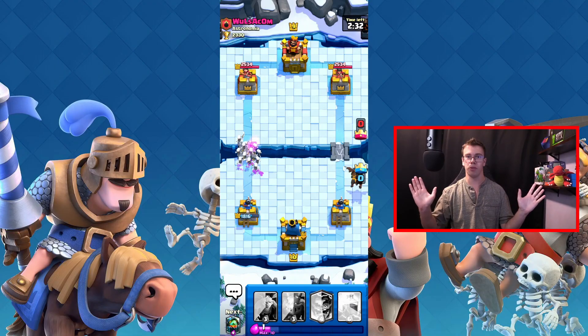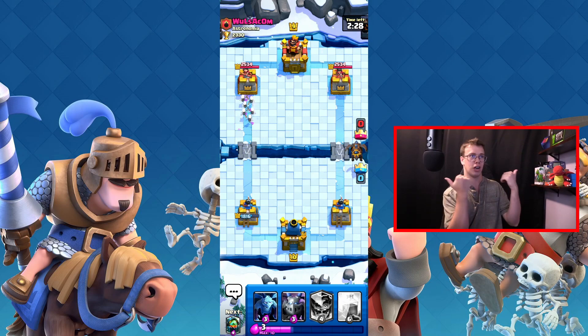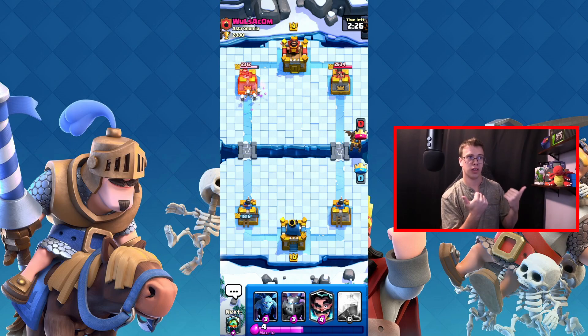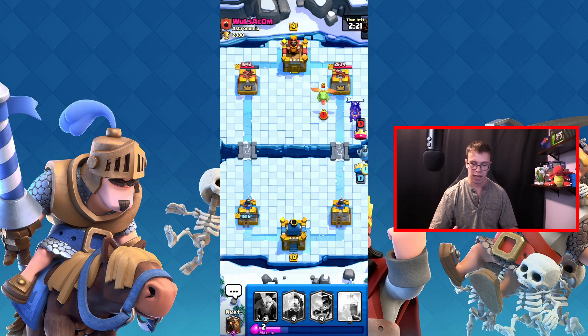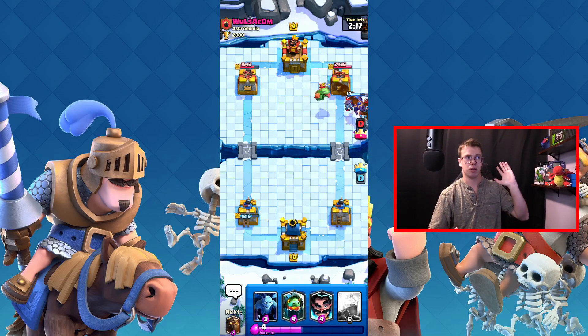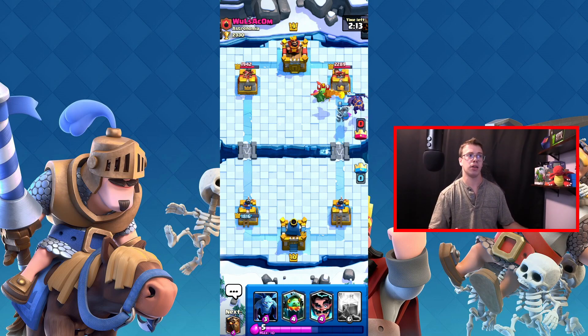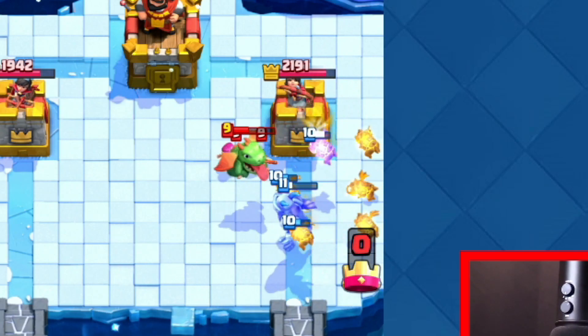My attack strategy is pretty simple: log and lava hound to start, use small troops to clean up the opposite side of the base, then drop the mega minion behind the lava hound so when it pops, the mega minion pushes forward and handles anything that spawns from the lava hound pups.